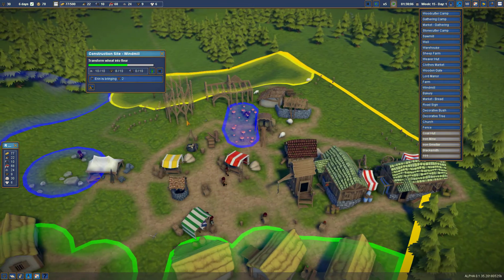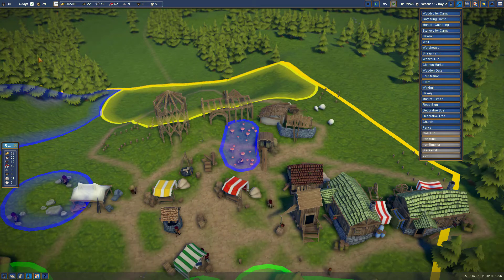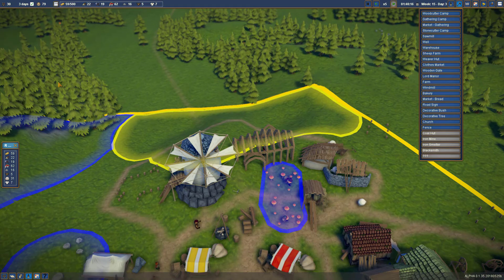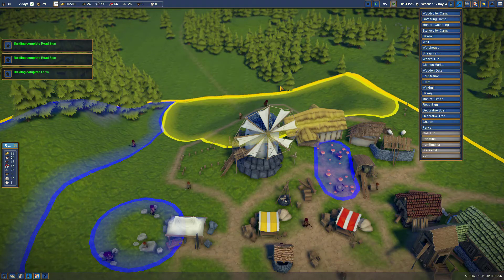We're going to be able to sell bread at some point. The next trade building requires 20 bread. The trader doesn't buy bread from us but will buy our surplus clothing and sell us glass, iron bars, and coal. Villagers upgraded their house - there are now 30 people in the village: 20 serfs, 10 citizens. The windmill is finished - excellent! We have a pair of millers, Victoire and Grace, but nothing to mill yet.